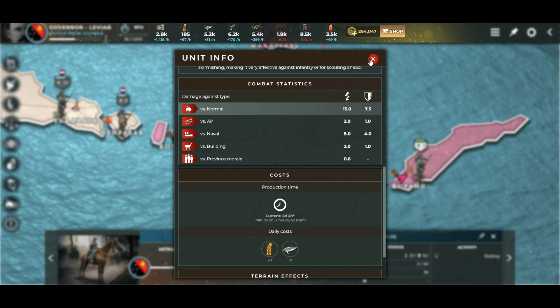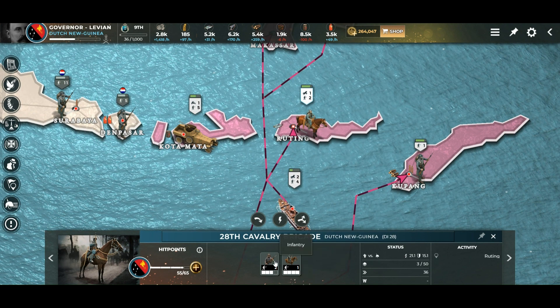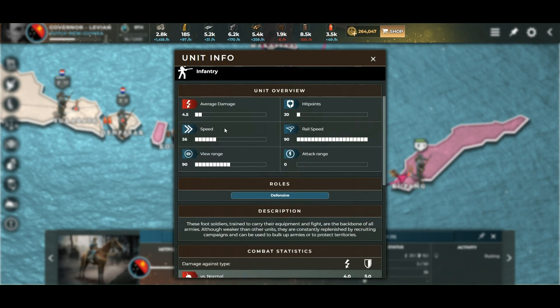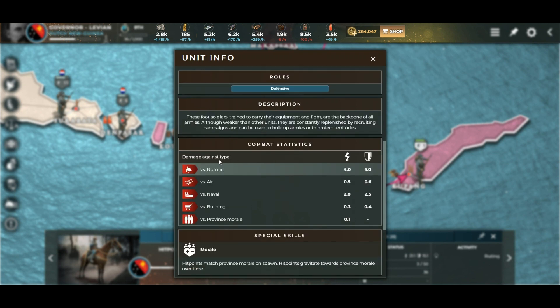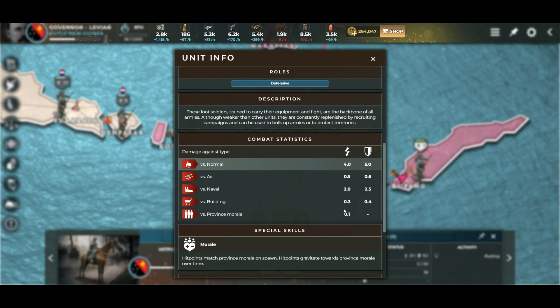Just to compare, let's open up the infantry. Speed is 36 and the role is defensive. Damage against normal type is 4 — so one infantry has a damage of 4 while cavalry is 15, almost four times as good. Infantry versus building is 0.3 while cavalry had 2, so cavalry is seven times better than infantry at breaking down forts and other buildings.